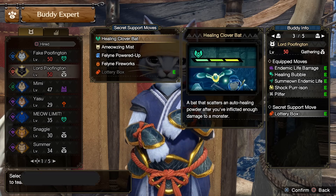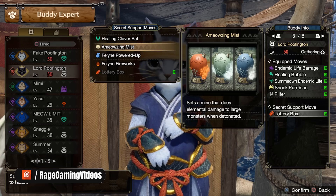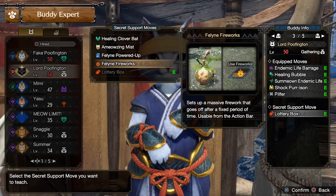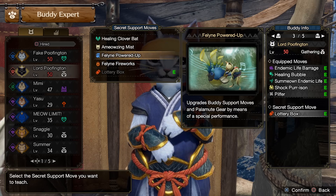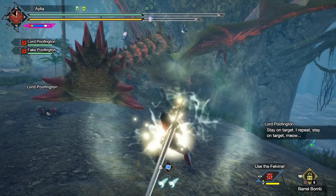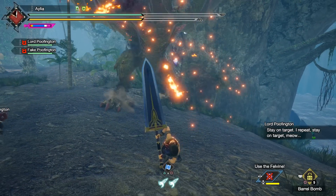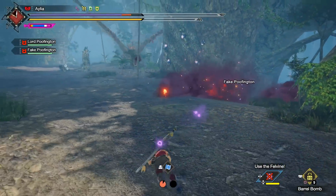Each time any of the five go off, it's a really impactful moment that gives you a massive advantage that you better take advantage of, because you're gonna find yourself having a much easier time. When given the choice of five new super moves, the question you must ask yourself is: what do they all actually do, which is the best, and which should I use?